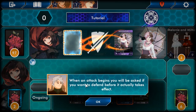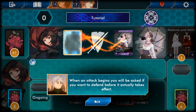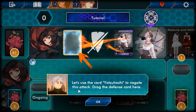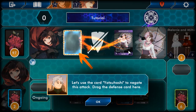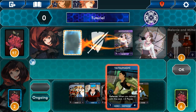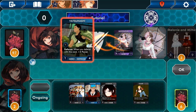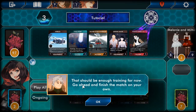Your turn — Napoleon's going to attack. When an attack begins you'll be asked if you want to defend before it actually takes effect. If you have a defense card in your hand you may use that card. I had Yatsuhashi — that's a defense card. Use Yatsuhashi to negate this attack — drag the defense card here. The attack would gain three wounds; if you avoid this, gain a wound instead. When you defend with this card, plus three power — it has four defense. Defending an attack is optional, so if you're facing multiple attacks you can choose which one to defend.